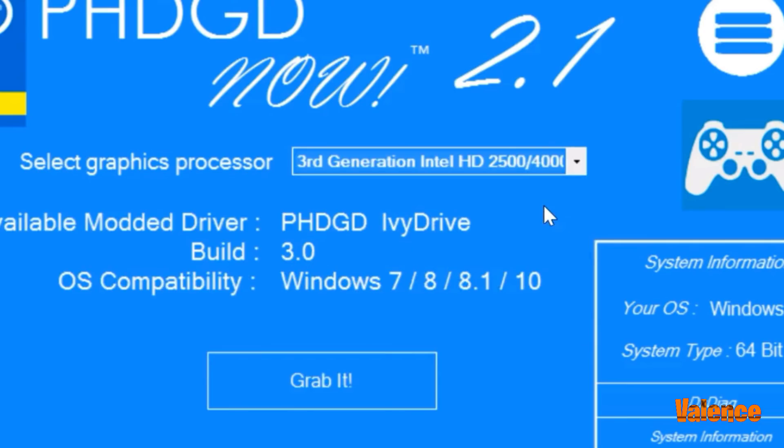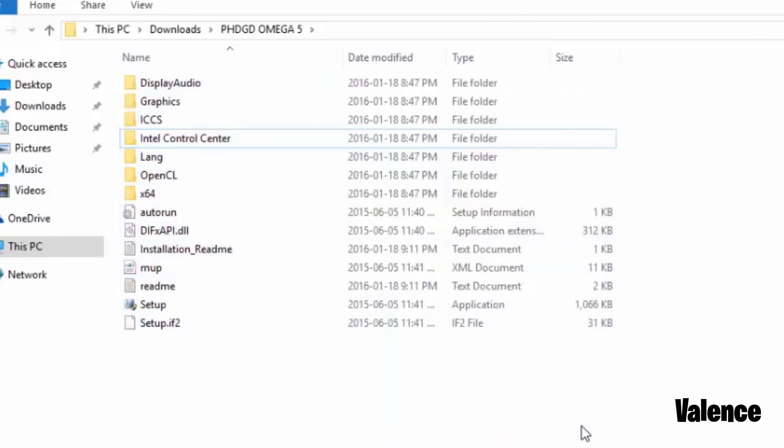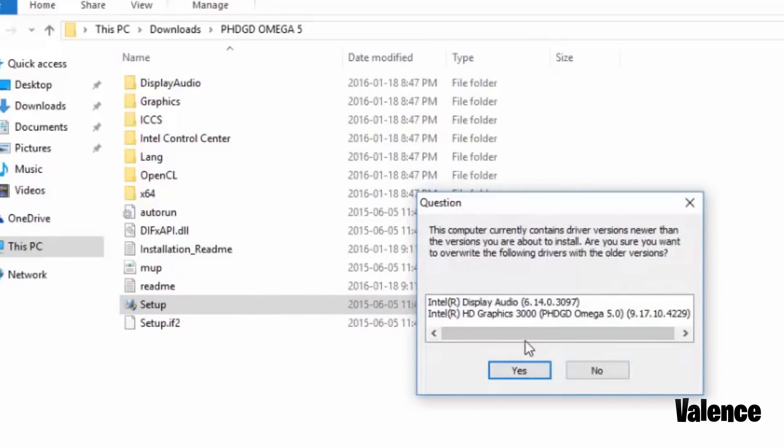After you guys have installed it, click on the drop-down menu and select your Intel HD Graphics, then click on 'Grab It.' If you guys have 32-bit, click on 32-bit, and if you guys have 64-bit, click on 64. It will start downloading a file. After downloading and extracting the file, you guys should have the modded driver.